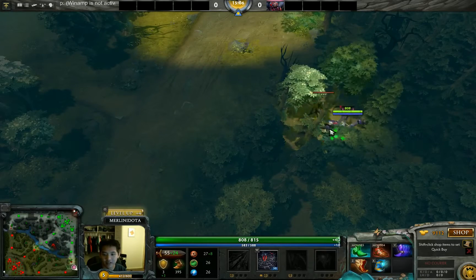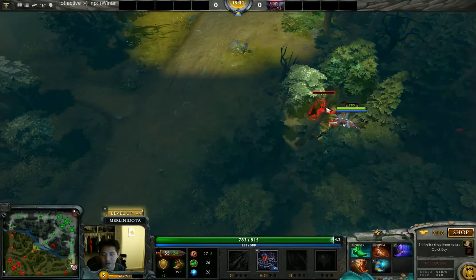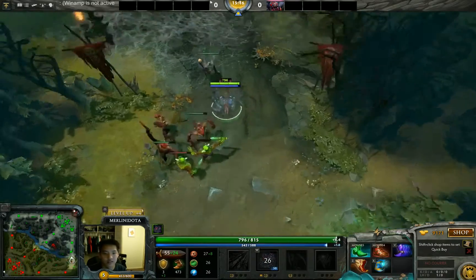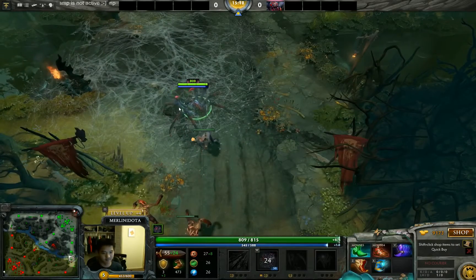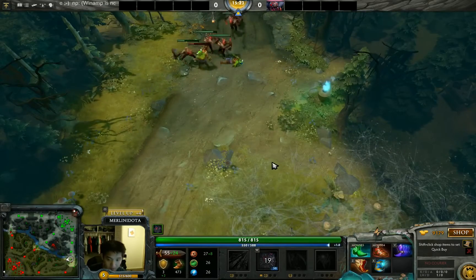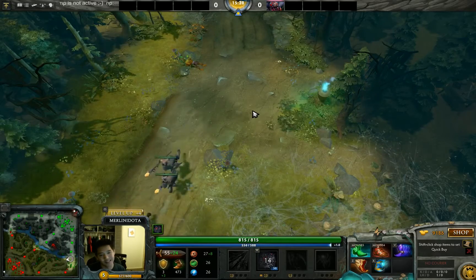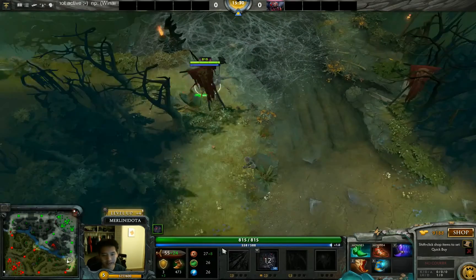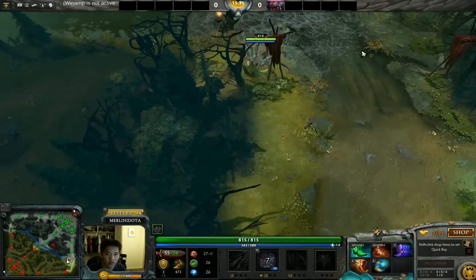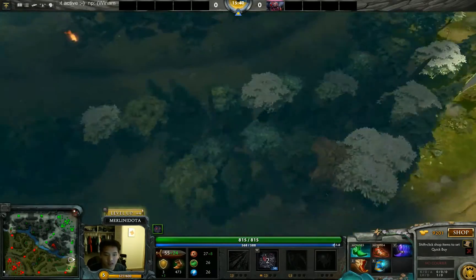The problem with Broodmother is that if she wants to go invisible near the lane, everyone knows where she is — there's no secret. The trees don't respawn for five minutes, so the jig is up. She can't stay in lane sneakily like a Bounty Hunter or Weaver. Broodmother is actually pretty good for push lineups and creating space for other heroes to farm, but then why wouldn't you just use Furion?